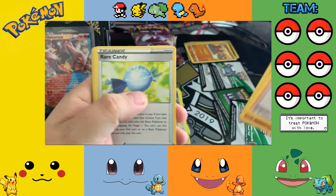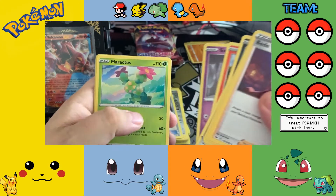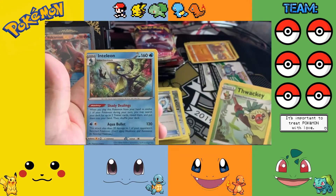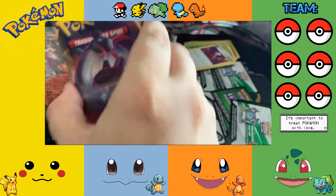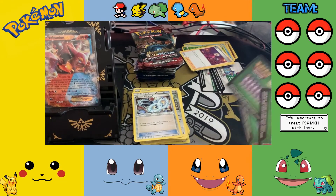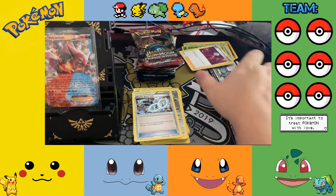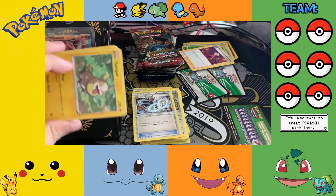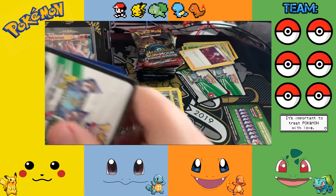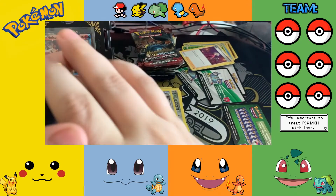Bede, Hitmonchan, Rare Candy, Krokorok, Gunk Shot, Meowth, Scorbunny, Sinistea, Marnie's reverse, Snom, and Inteleon. So it is four three. Oh, it's a Void code — five three now, nice steady lead.